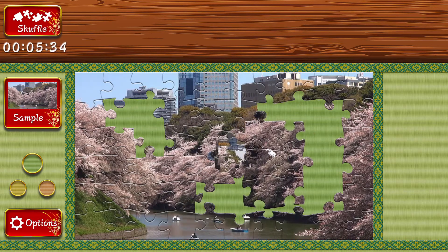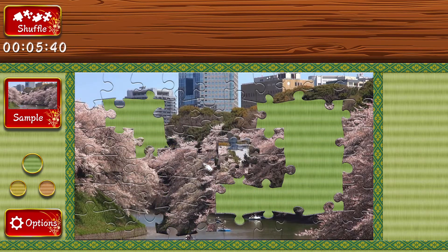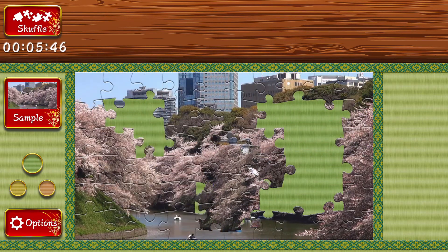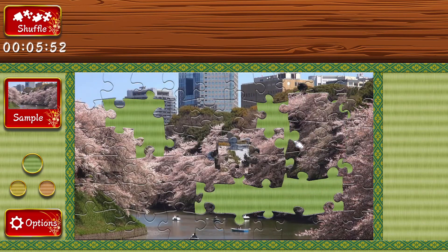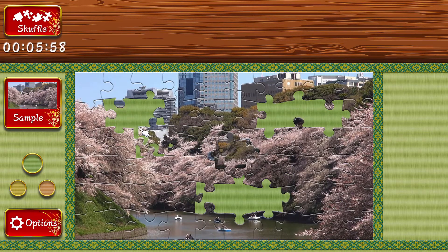A technique you can learn for moving pieces around faster is: if you hold down the left and right mouse buttons, you can move the piece farther than where your mouse cursor is. It's a faster way to move pieces around, but it takes a little more dexterity. You can move pieces around individually like that, and if you let go, it's farther away.